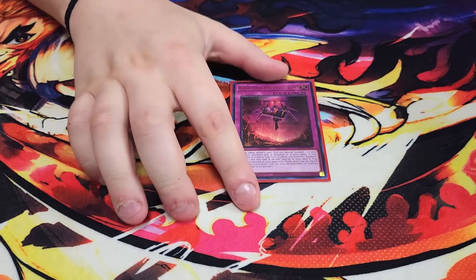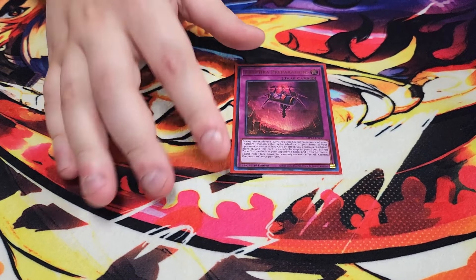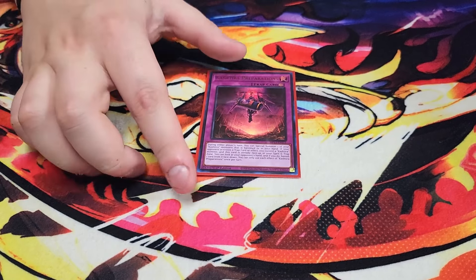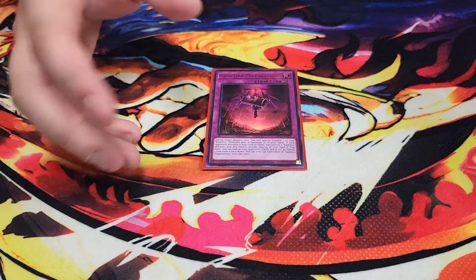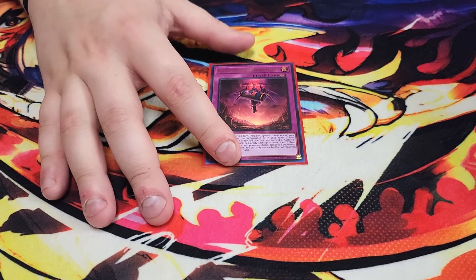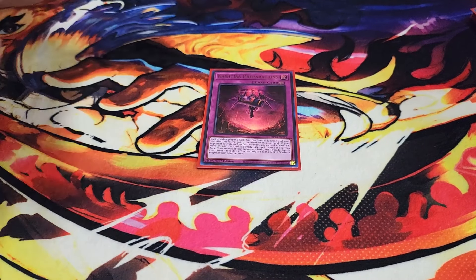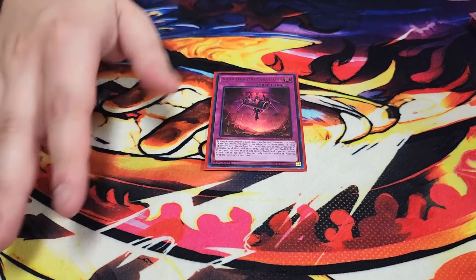For the traps, we play a single copy of Preparation of Rites. I found myself siding this out a lot — you could just play Ogre without Preparation if you just want the body. I ended up citing it out because there were better side deck options. You could main Cosmic Cyclone instead. This card is really good against trap matchups, but I didn't go up against Labyrinth or Eldlich. I did go up against Centurion, Snake Eye, and a Voiceless Voice player, and won all of them undefeated.